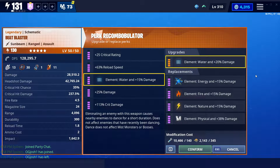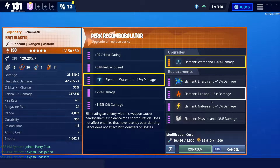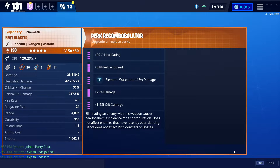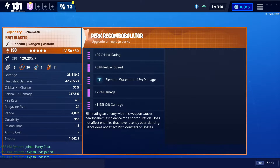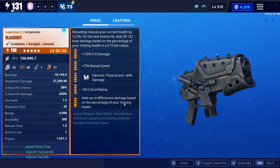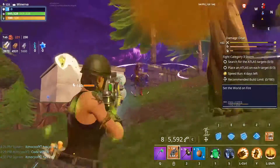I almost always like to bring up the mag size conversation, but with the Beat Blaster you fire two shots at a time, so you'll be going through the magazine pretty quickly. Mag size would be nice, but reload is pretty good too since it keeps you in the action. As for the element, I think energy would fit the aesthetic of this weapon really well. Fire, nature, and water each have their place — I'll link my element video below — but if you only have one, I'd recommend energy. Mine came as water so I kept it that way.